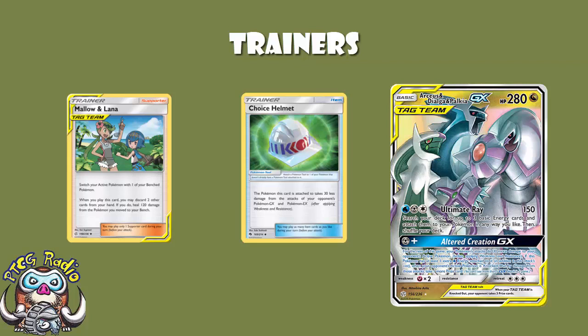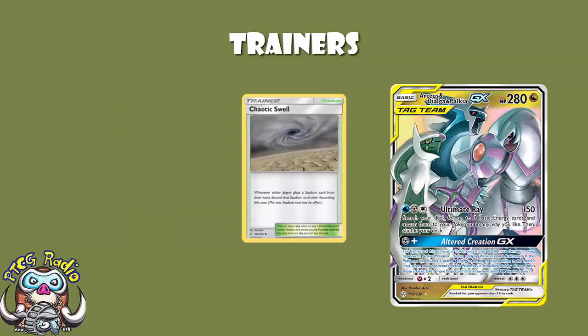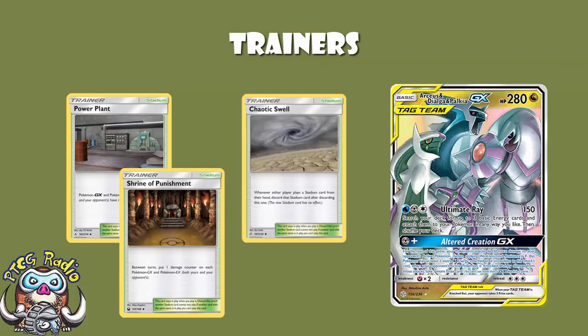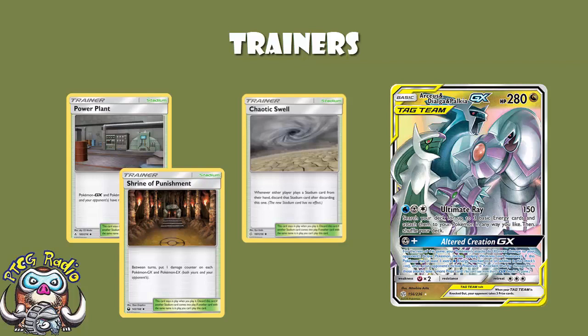And then our stadium of choice here is Chaotic Swell. The rule at the moment should be that unless there's a particularly big stadium you want to play, you should probably play Chaotic Swell - it's the ultimate counter stadium. Your opponent puts down a stadium to try and get rid of Chaotic Swell, and it gets immediately discarded without actually doing anything. Great for stopping Power Plant, which we said earlier your opponent might want to use. Great for stopping Shrine of Punishment, which is going to be super annoying as you're a GX-heavy deck. Great for getting rid of Giant Hearth if your opponent really wants it.